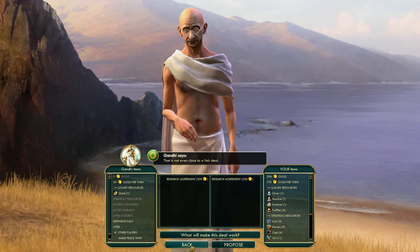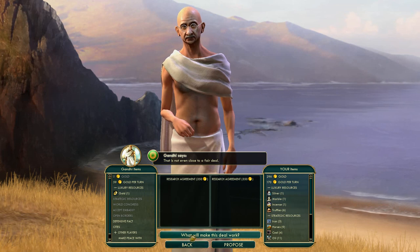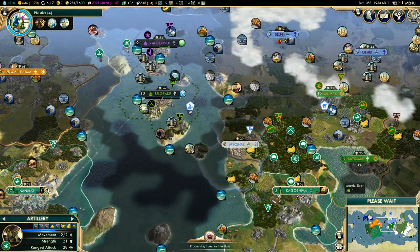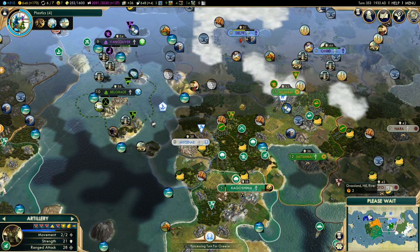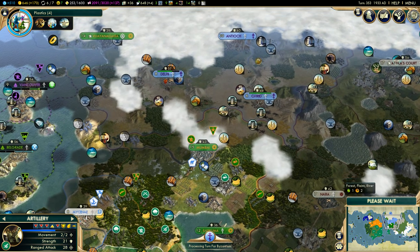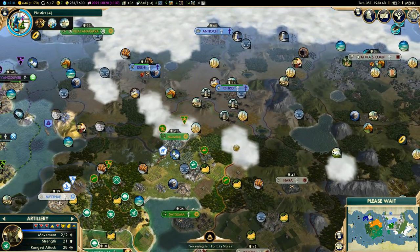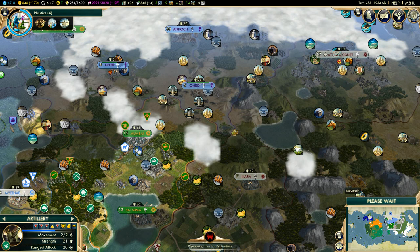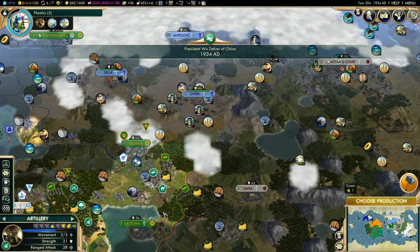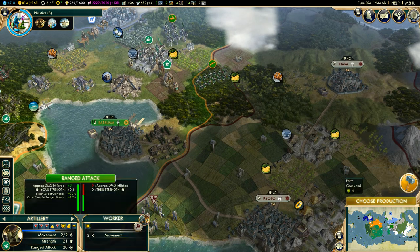He doesn't want a fair deal, so I refuse — I'm not going to overpay for a research agreement. There's a battle going on in Byzantine territory — I bet she's going to be able to handle that, I'm not worried. We do have a trader out here so we kind of need to send our troops in to protect that. We could try to kidnap some units — let's first see what this town needs.